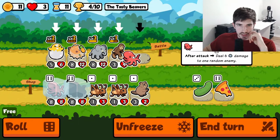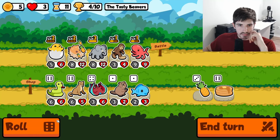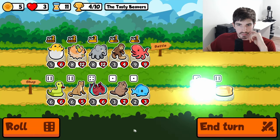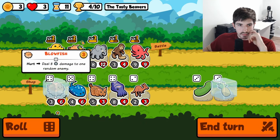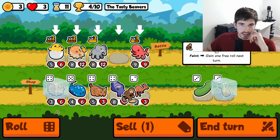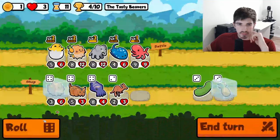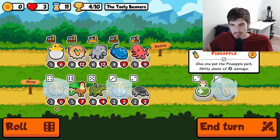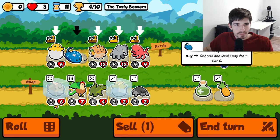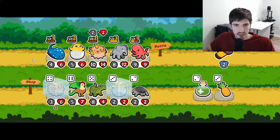We got to make good use of this huge combo we've got going here. Straight up, we probably want a stingray. We got the Hatching Chick — he's cooking up something nasty. Definitely don't want a Hatching Chick on our stingray.